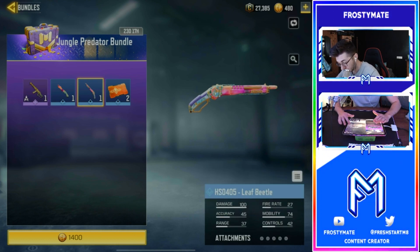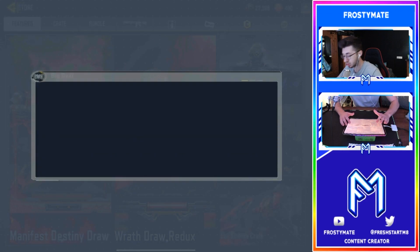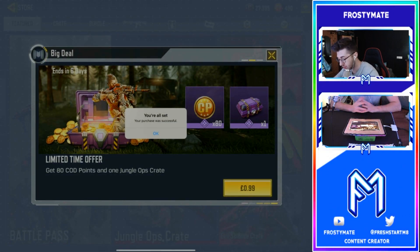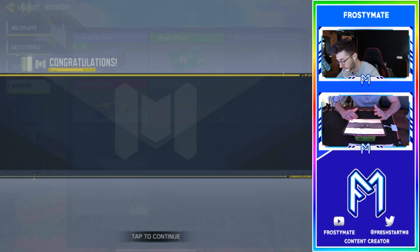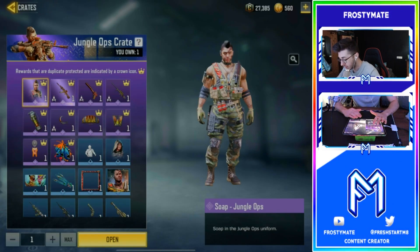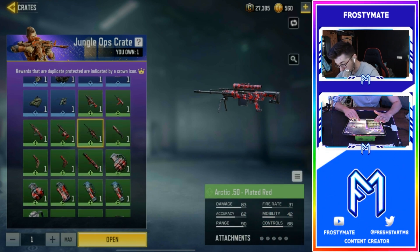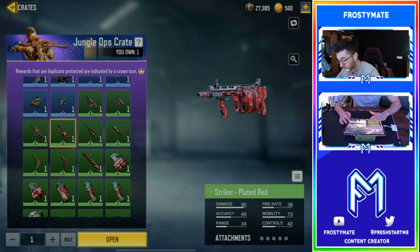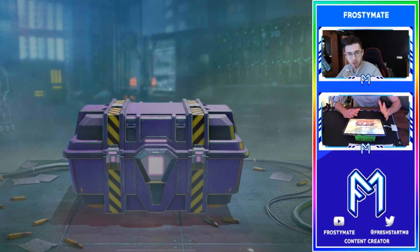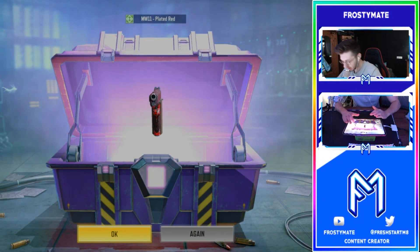There's a Jungle Predator section with the new AK117 Bengal - I rate the blade on that, it looks nice. There's a limited time offer for 99p for 80 COD Points and a Jungle Ops crate - I've just purchased it. Let's see what we get. We got something called Plated Red - it looks like that camo from Modern Warfare 2 with the headshot challenge. I'm alright with that.